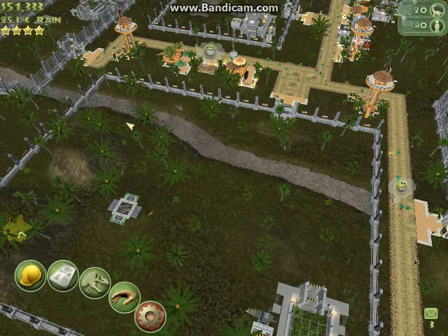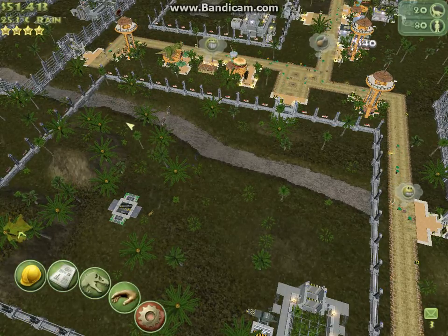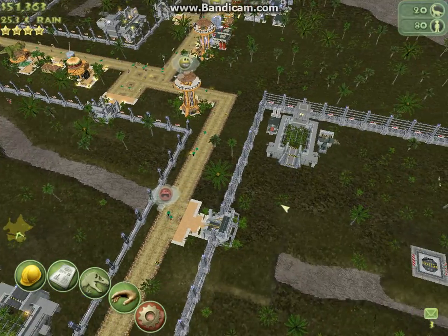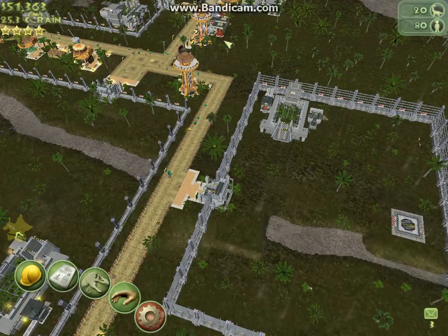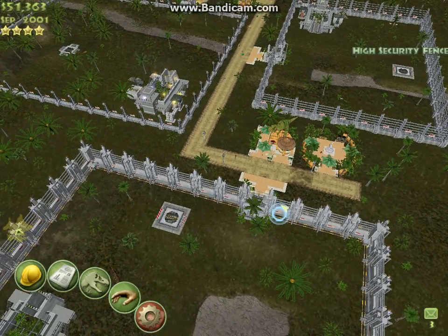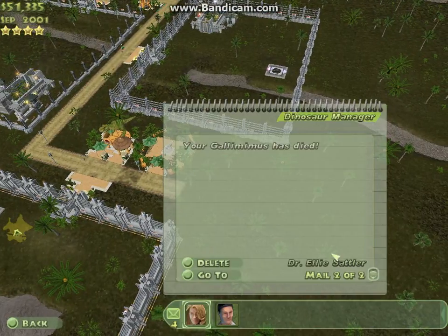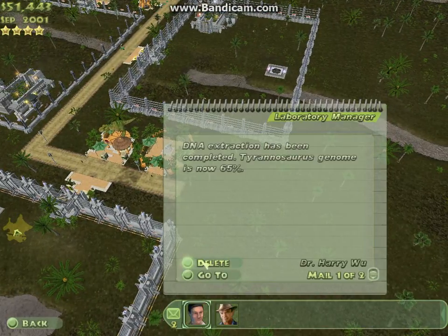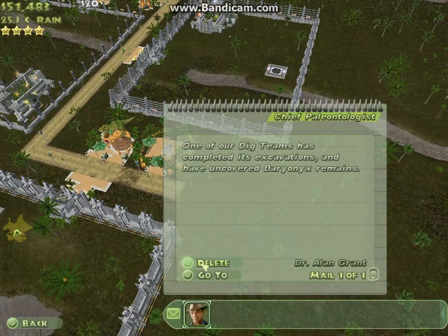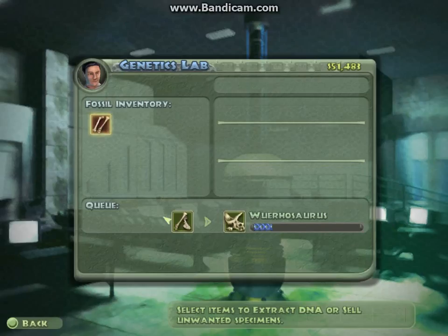Hello, Marcus here and we're back playing Jurassic Park Operation Genesis. In our last episode, I actually don't remember what we did. I think we got Stellasaurus — I'm not sure if that was the last episode though. But we're back. We did get Stellasaurus in the end and we got Baryonic Remains.